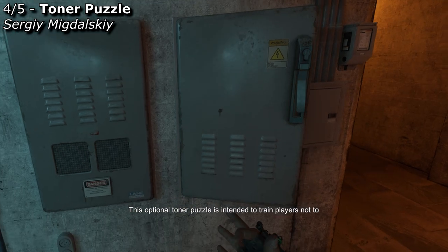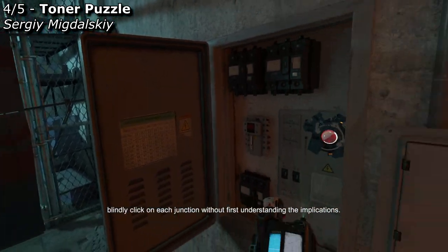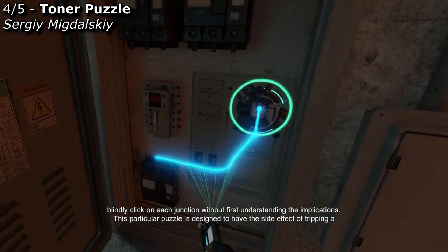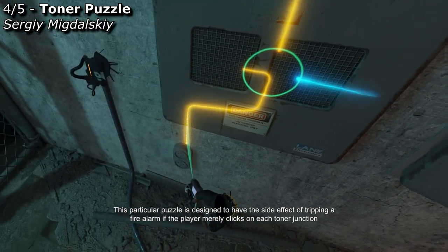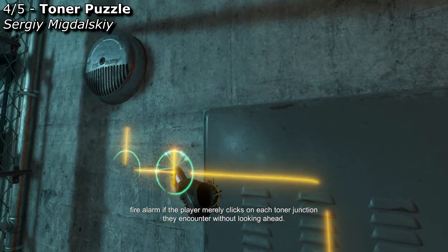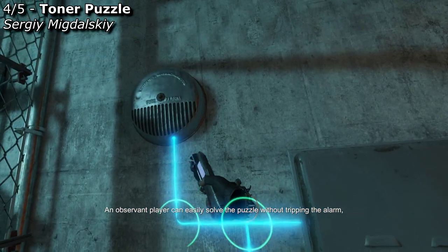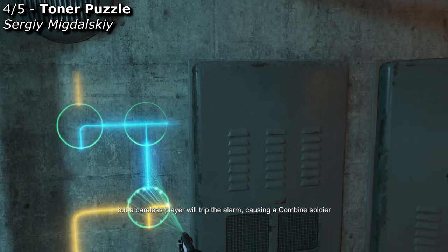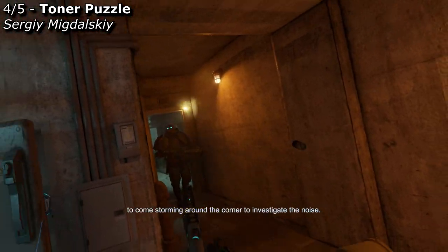This optional toner puzzle is intended to train players not to blindly click on each junction without first understanding the implications. This particular puzzle is designed to have the side effect of tripping a fire alarm if the player merely clicks on each toner junction they encounter without looking ahead. An observant player can easily solve the puzzle without tripping the alarm, but a careless player will trip the alarm, causing a Combine soldier to come storming around the corner to investigate the noise.